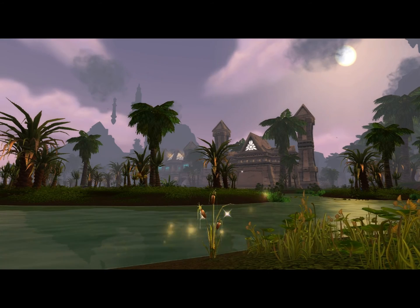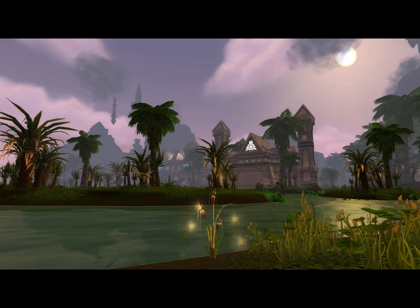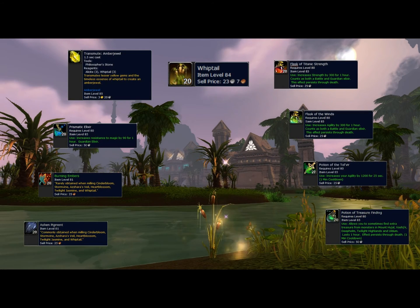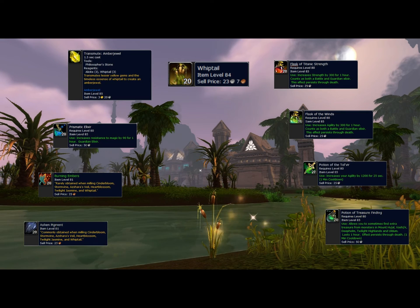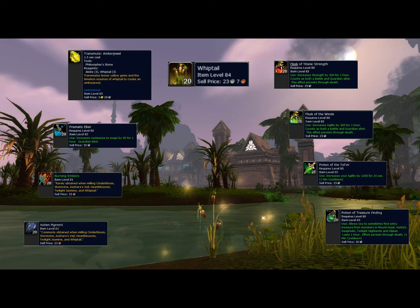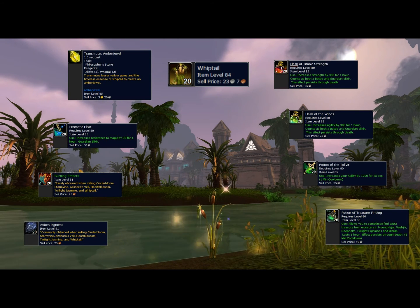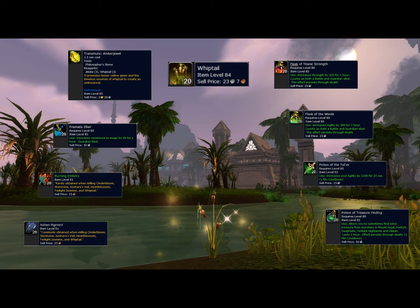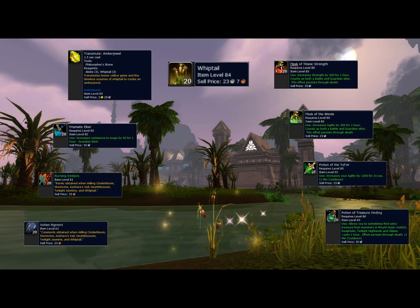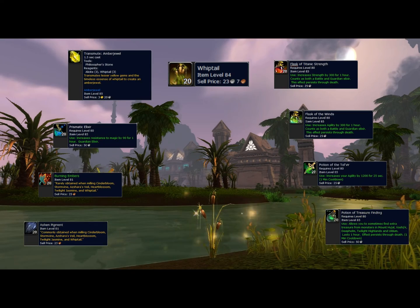This is what Whiptail looks like. Whiptail can be found in Uldum and Tol Barad. It's used for Alchemy and Inscription — Ashen Pigment and Burning Embers from Milling. It's used for Transmute Amber Jewel, the Prismatic Elixir, the Titanic Strength Flask, and the Flask of the Winds. It's used for the Mighty Rejuvenation Potion, Mythical Mana Potion, Tolvir Potion, and Treasure Finding Potion.